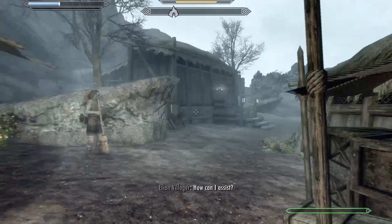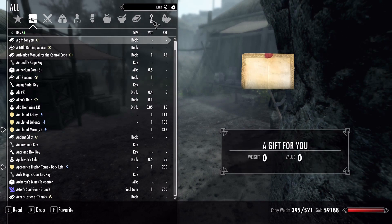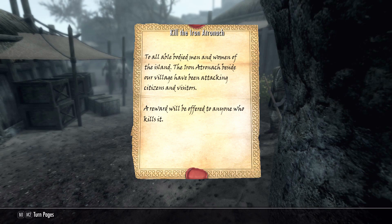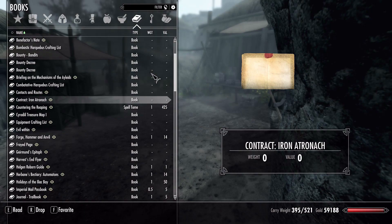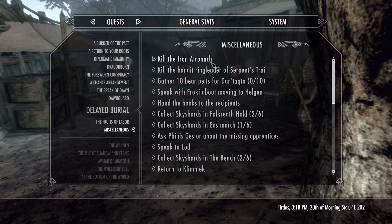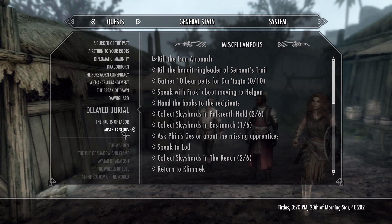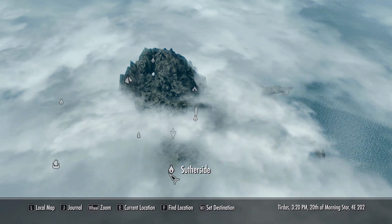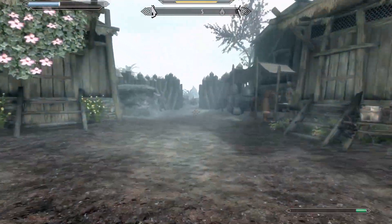There's a notice board here at Eleona. Let's check it. An iron atronach - I could definitely use some more iron atronach ore. 'To all able-bodied men and women of the island: the iron atronach beside our village has been attacking citizens and visitors. A reward will be offered to anyone who kills it.' I'm more in it for the ore. Contract accepted. It's in the same direction as Southerside - let's go kill an iron atronach.